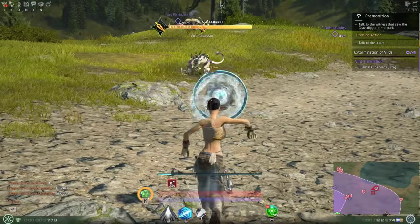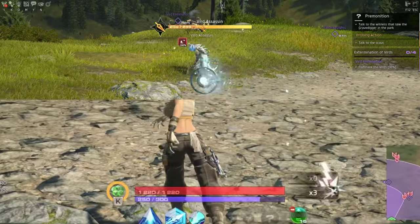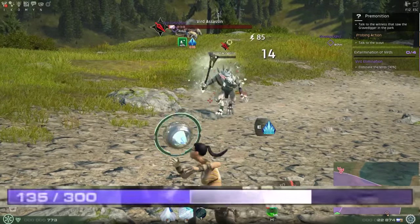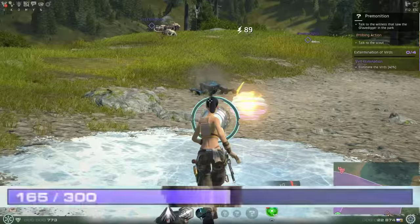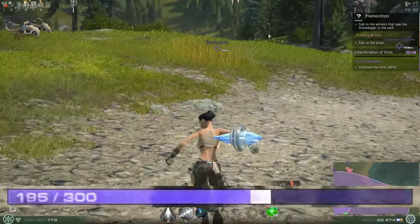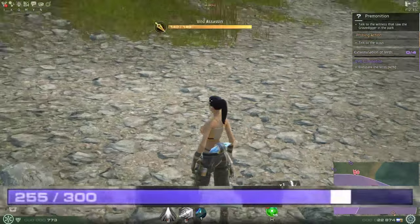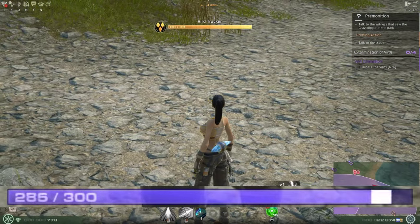The bottom blue bar is your class energy bar. You can think of it as mana or magic points from other games. Each class calls this bar something different, and some classes interact with them differently. The Cryomancer's cryogen bar works pretty much like a traditional mana bar. Most abilities will cost a certain amount of cryogen, but the bar refills steadily by itself, even in combat.